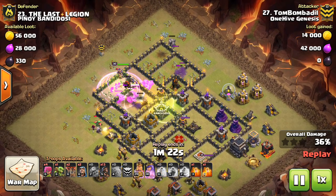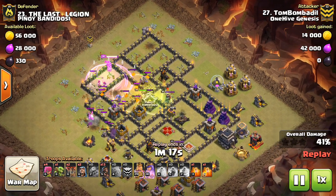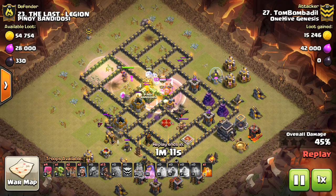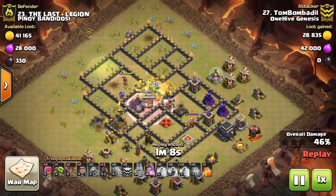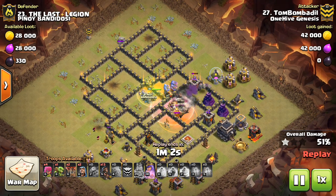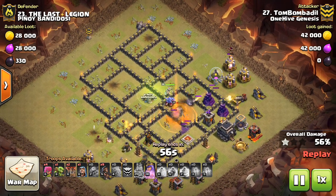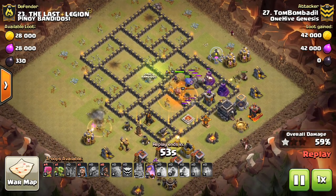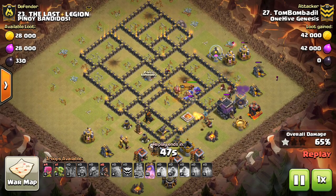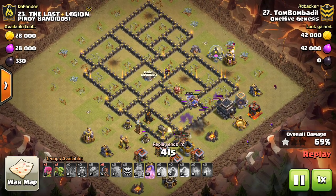To start off, we have a replay by Tom Bombadil — a very good example in terms of time management. To give you a basic outline, first you should think of time as a constraint, just like at Town Hall 9 you're constrained to 9 spell space and 220 troop space. You're also constrained to three minutes, and you have to balance the benefit you get in terms of attack power versus how much time it's going to take up.